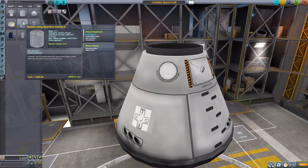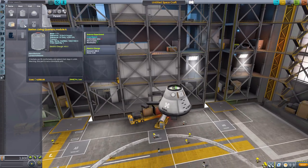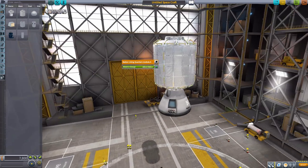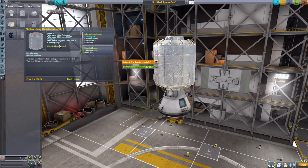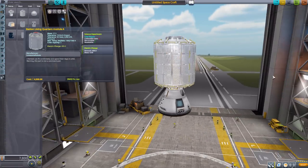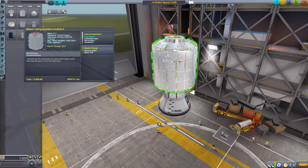The next is the station living quarters module A, which is the third internal view module we have. It holds two Kerbals, has the standard crew report, and also holds 400 electric charge. Overall it's just quite cool looking — I love all the great handholds.